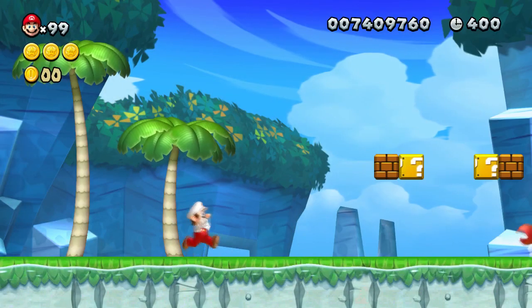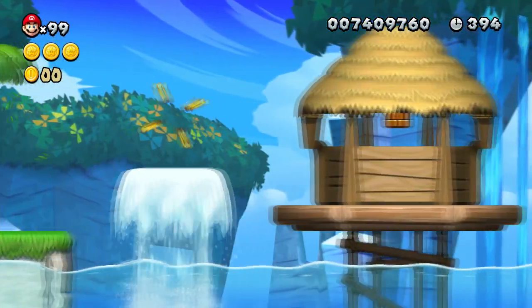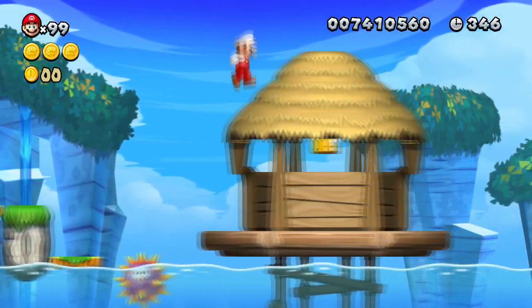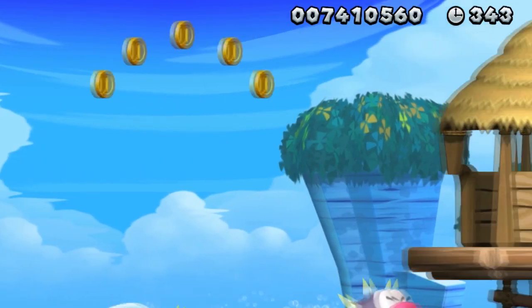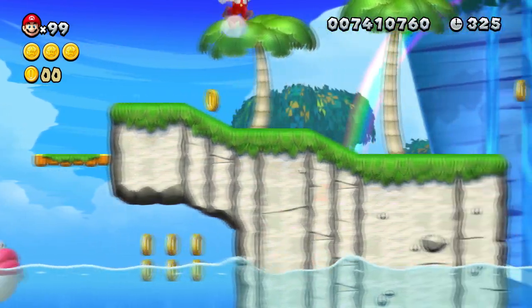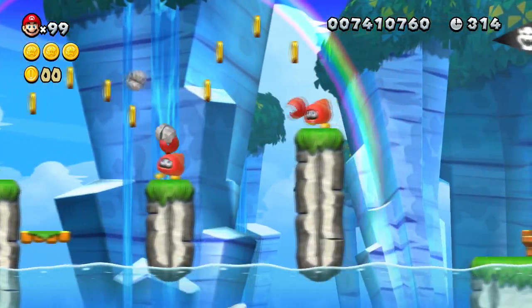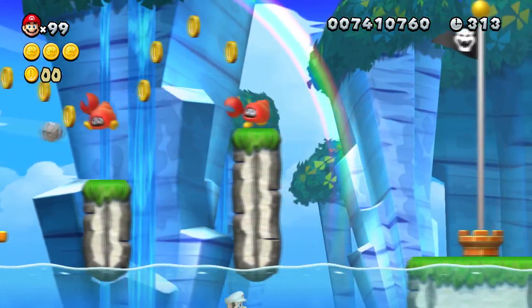For 1-3, it is a pretty standard level, nothing too challenging. First, you can skip some coins by jumping on top of some palm trees and then over the beach hut. There is a jump right here that you have to time very precisely — it's not too hard, but also not really easy, just at the right difficulty. The rest of the level is really easy too. Don't forget that you can go in the water and under some buckets at the end of the level as well — it makes it a lot easier.